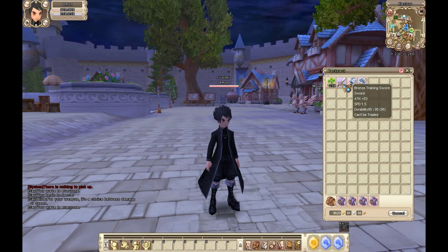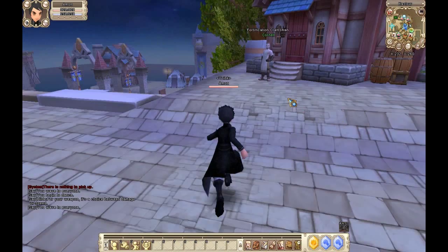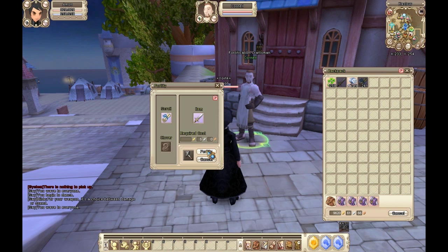Once you have your mats, find a fortification craftsman in any major city. I'm going to fortify a bronze training sword, because secretly it's the best weapon in the game. Place the items in the respective slots, and then click fortify.